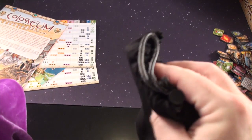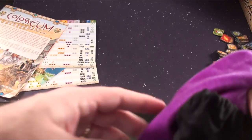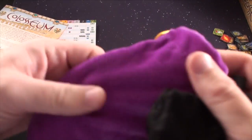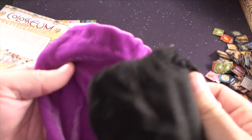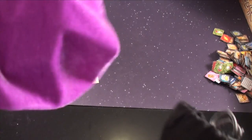The drawstring bags: in Days of Wonder you get a black one with a little cord on it that you can push in. In the Tasty Minstrel version, you don't get that little clipper, but I do like the feeling of this — it's a really nice feeling. It's a drawstring bag, but purple or black — what do you like better?